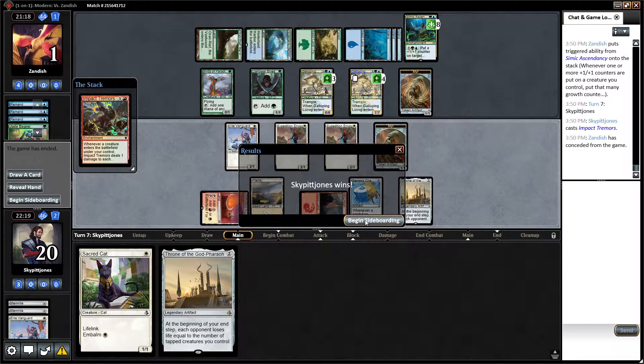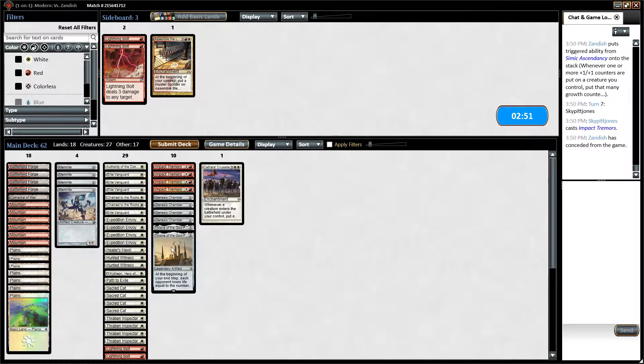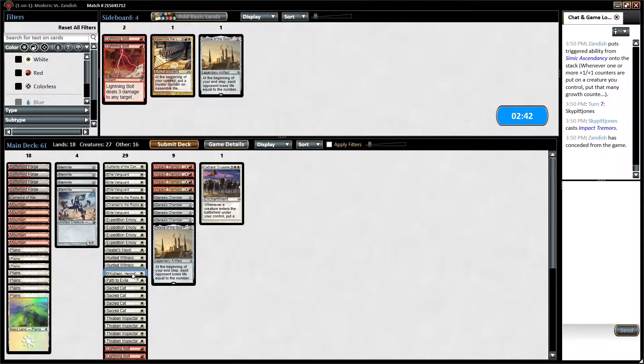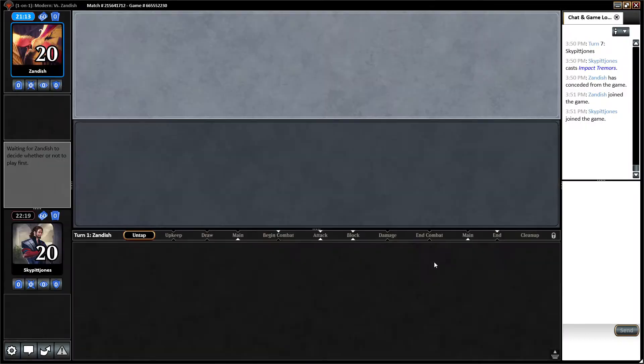Cool. Now we sideboard. He's got some big creatures, so I'll bring two sideboard cards in. We'll go down a Throne and a single Lightning Bolt. We'll run it like that. That game went pretty well.